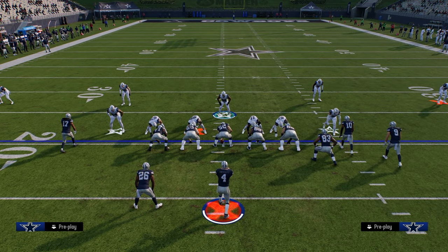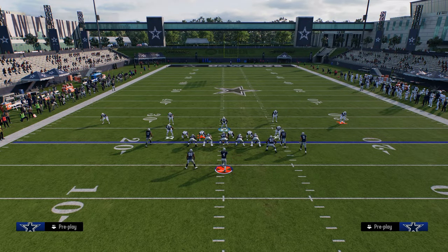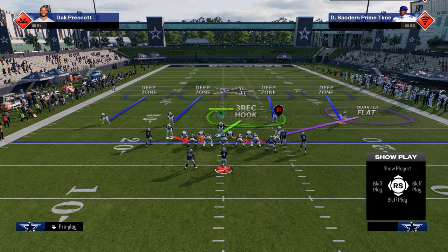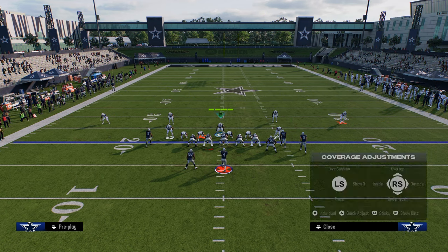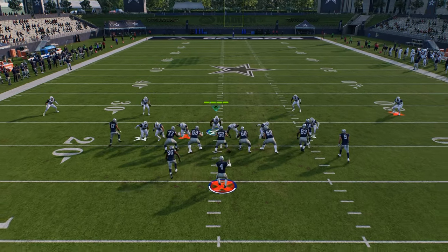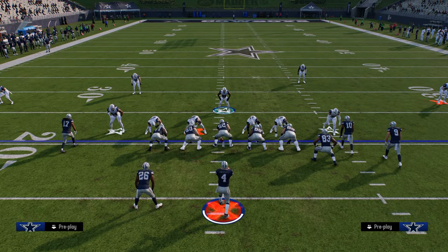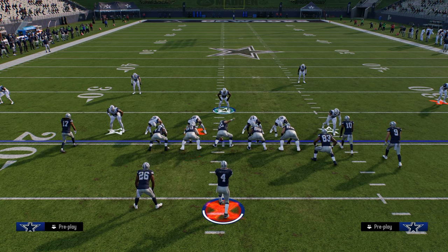You're also going to want to send different types of pressure. One of my favorite blitzes that looks similar to the Sin 4 is what I do from a Sin 5 perspective. Shift to the left side and blitz this linebacker off the left side. This edge pressure comes in pretty clean post-patch off that edge — you get a 5-man edge rush off the left side, which forces different types of pass protection. One of the main ones you'll see is a blocked running back.